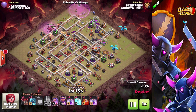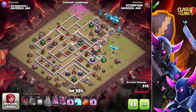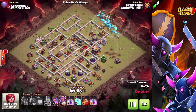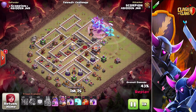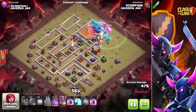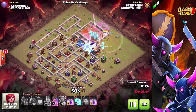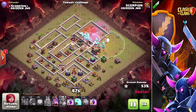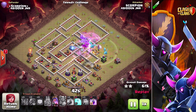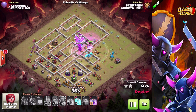That funnels out the 12 o'clock section. I then had to bring in one electro dragon to help the funnel near the elixir storage at 2 o'clock. I lose that electro dragon at the 3 o'clock section, then bring in all my balloons with a rage spell. I hit the Grand Warden ability — you'll see all these buildings about to be taken out. I put a freeze spell on top of the enemy queen along with the poison spell. All the electro dragons now group up around the town hall; I force a rage to get them more centered. Down goes the eagle.